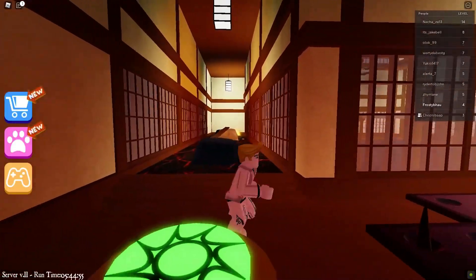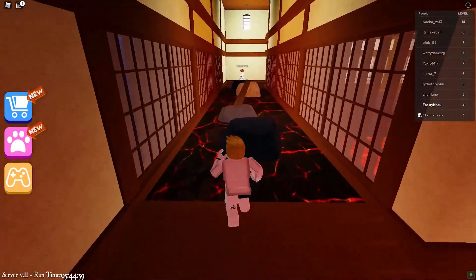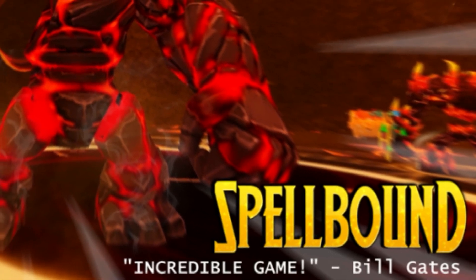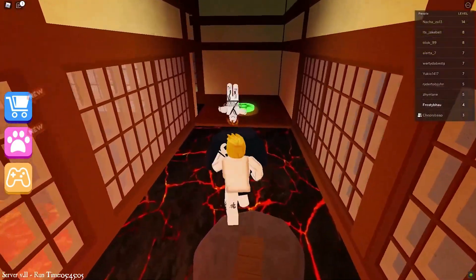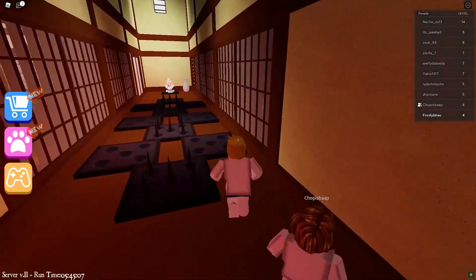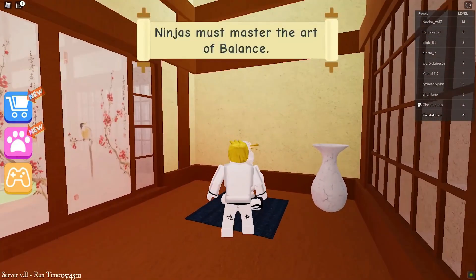Spellbound RPG is one of the platform's highly rated RPG games. This game, however, isn't very popular. The environment design is fantastic with a lot of attention to detail. Your basic goal or objective is to battle enemies, level up, gather gear, and become the most powerful wizard possible.